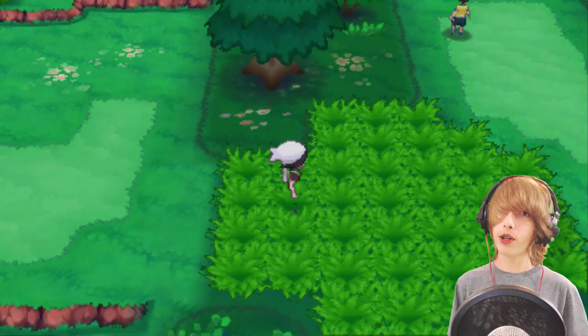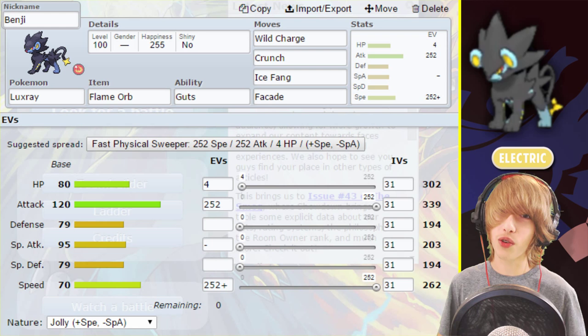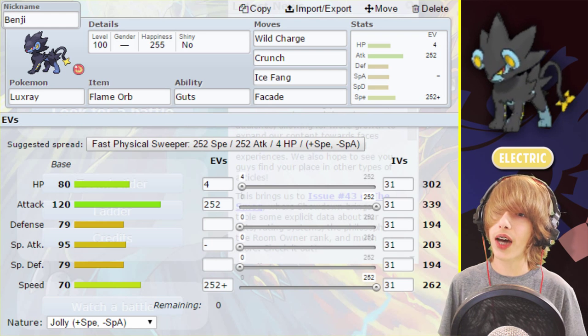Anyways, without further ado, let's get straight into it guys. You can see right here our Luxray, who has the moves Wild Charge, Crunch, Ice Fang, and Facade.